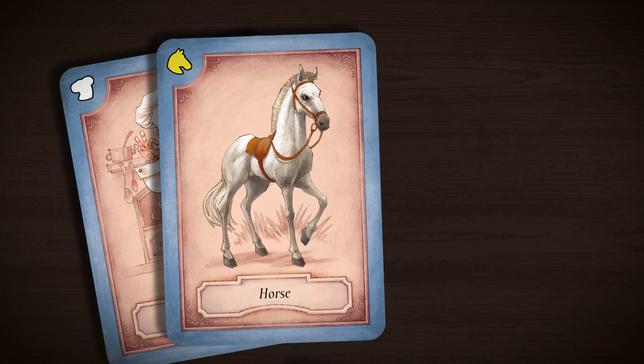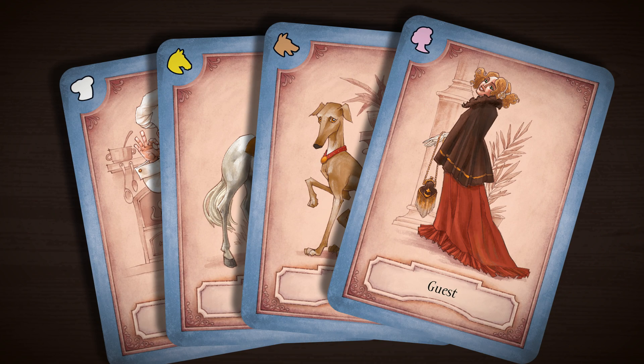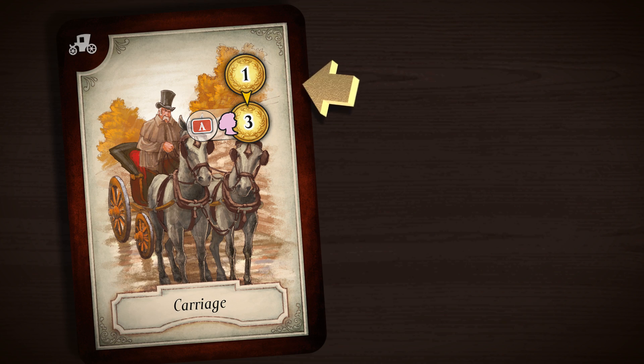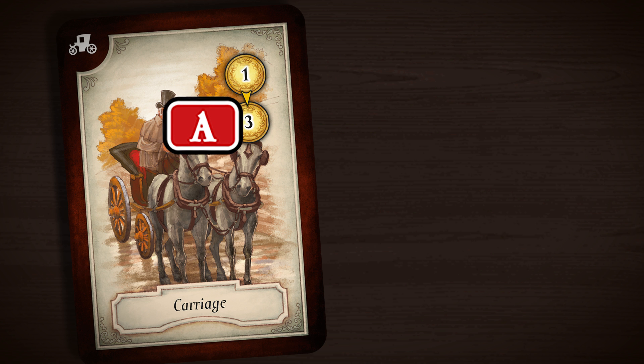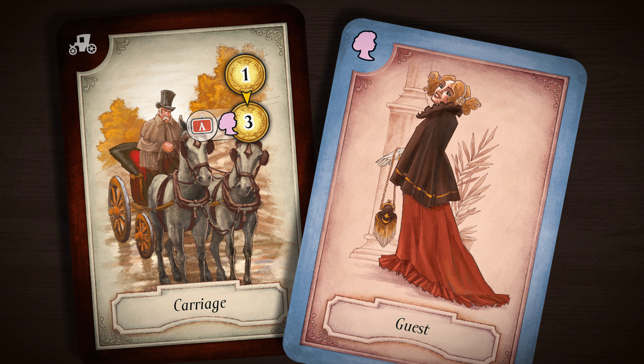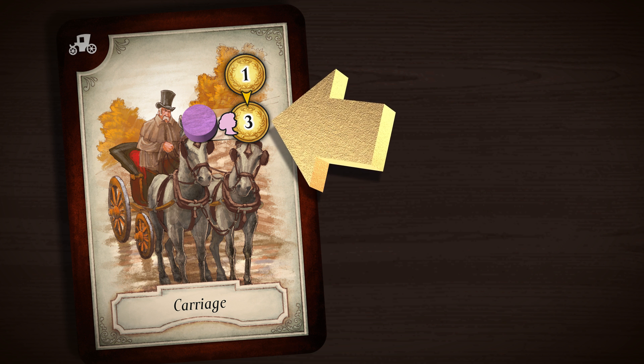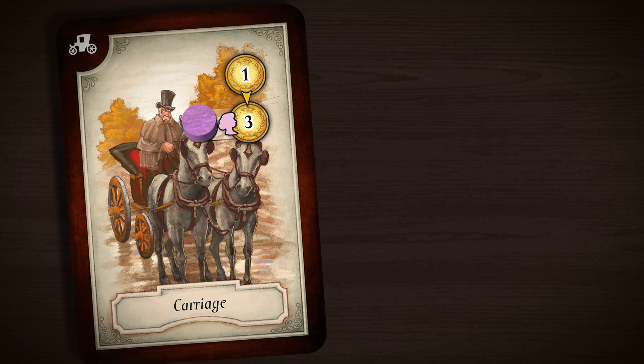The companion cards also come in useful with some of the black-bordered cards. For example, this carriage card will lose you £1 per round. However, if you spend another action and discard a guest card, you can add a companion token. From now on you can lose £3 each round as your new friend insists on buying shiny things as she rides through London on your carriage.